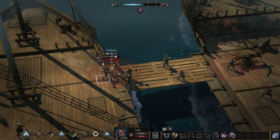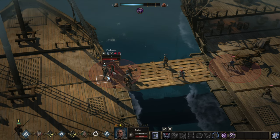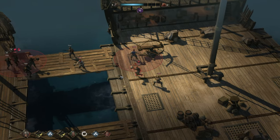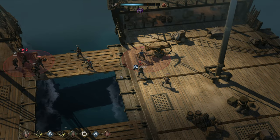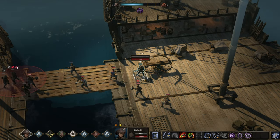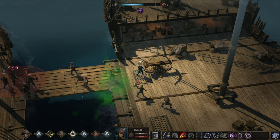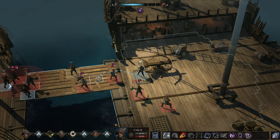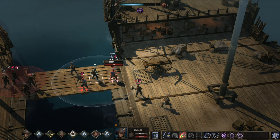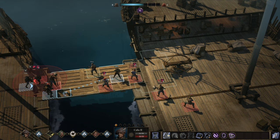This is going to be fun — you'll potentially kill this guy and disengage us when you're landing, so that's really good. Because I moved, I cannot use my standard attack for swinging. But I can and should hide behind you.